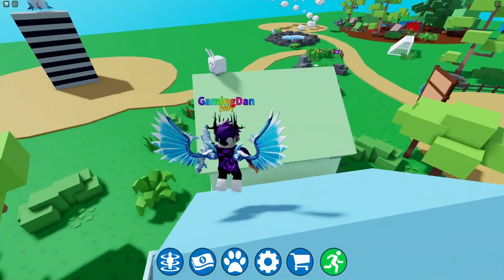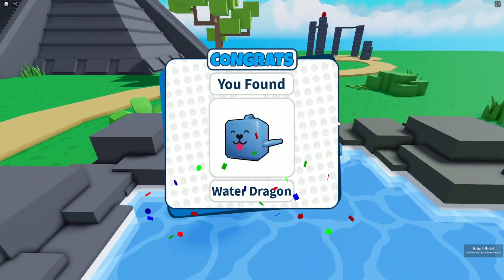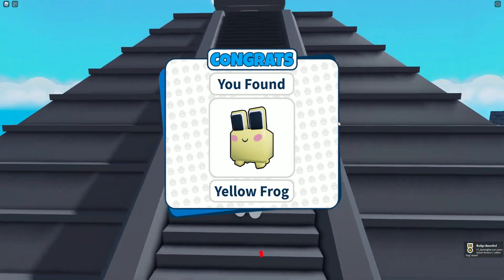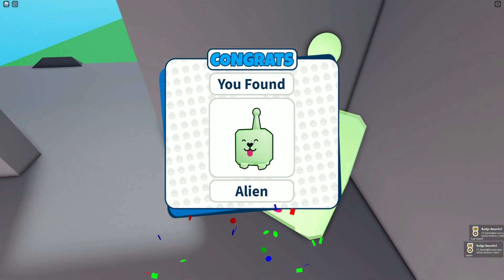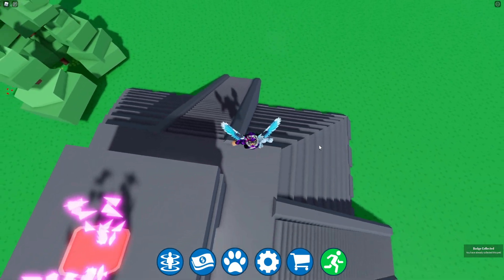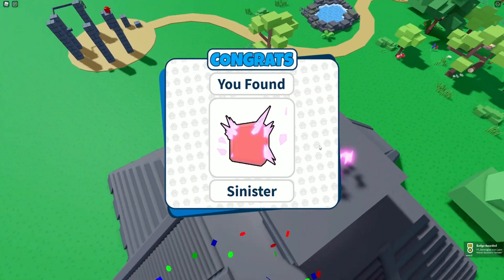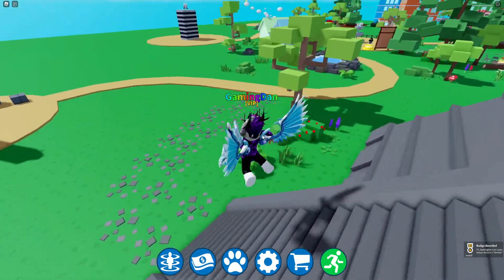Follow me over here — we're going to go on top of this house and claim the bunny. There we go, congrats, we found the bunny! We also have the water dragon just over there in the center — claim that one. Just at the base of this temple we have the yellow frog — claim that one. If we go up to the top over here, we can find the alien. For this next one, we need to complete some invisible tracks, and then we can get the sinister one. We can also just teleport out using this teleport pad.